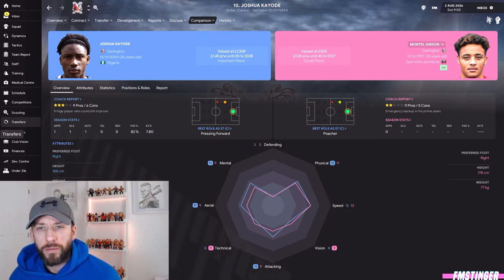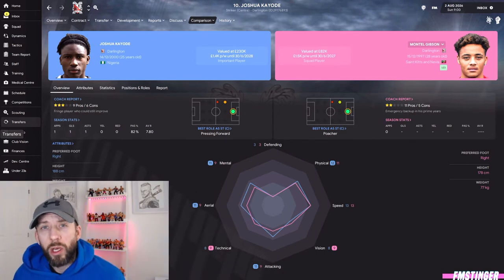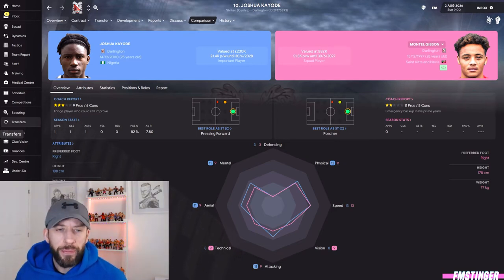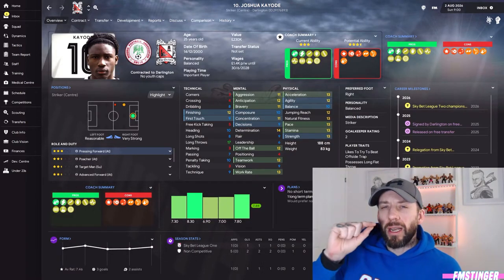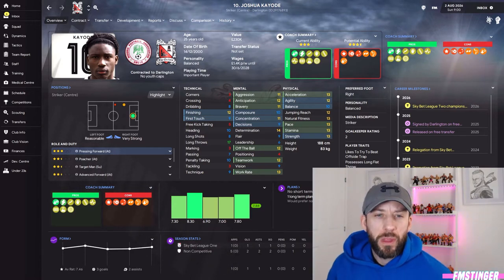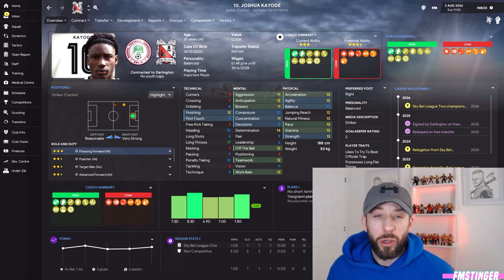The previous season was a good example of this. Montel Gibson is a Darlo legend — he's got around 150 goals, a rise from the Vanarama. However, we got to League Two and it didn't really happen for him. So we upgraded to Joshua Coyote. As you can see on this screen, Coyote is just that little bit better in all aspects — his ratings are one or two grades up, which makes a massive difference. As a striker, his finishing is 12; Montel's was nine — that's pretty huge.